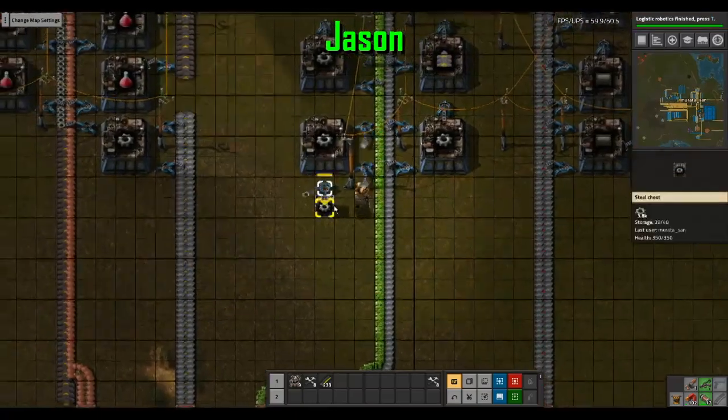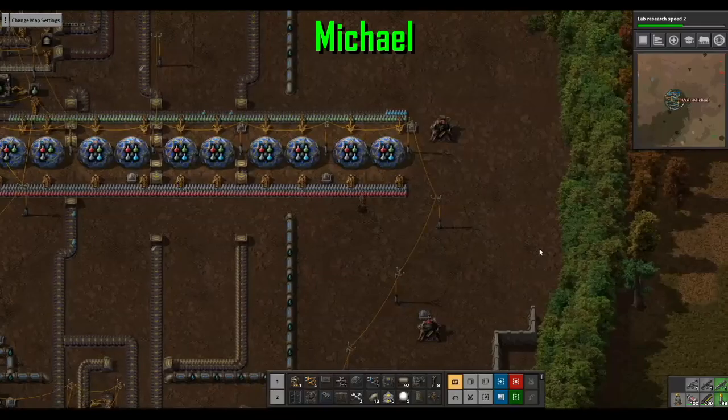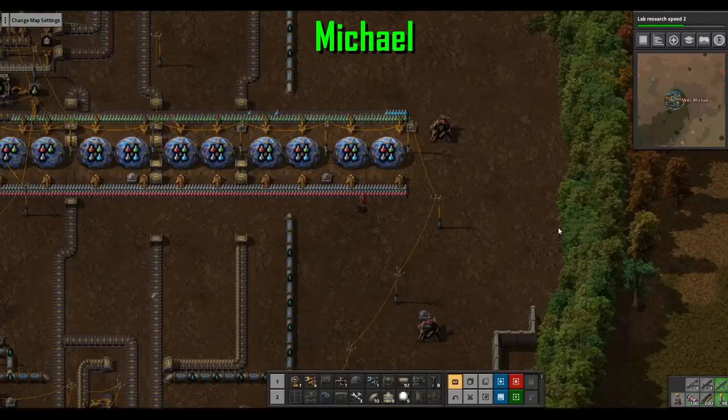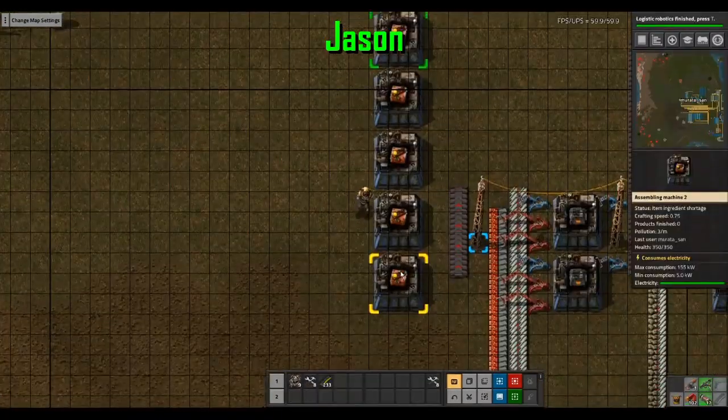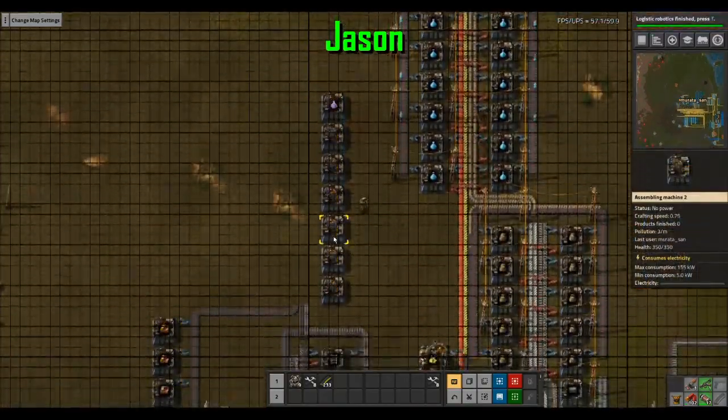What did I come here for? Oh yeah, gears. Give him the gears — the wonder gears! Productivity modules and purple science packs.